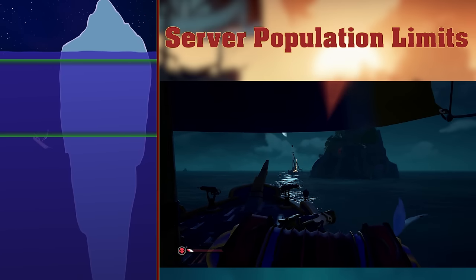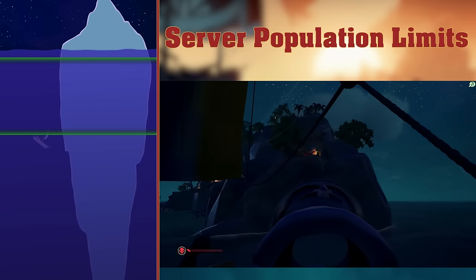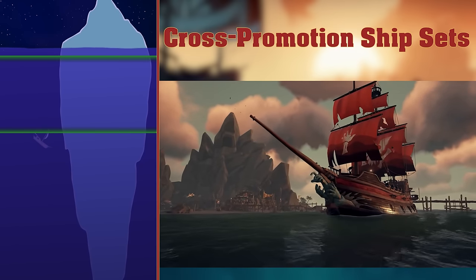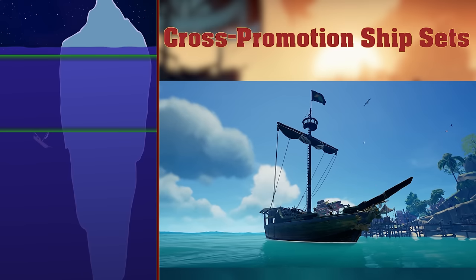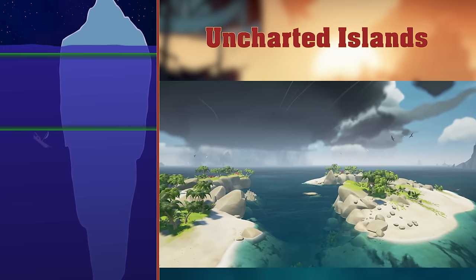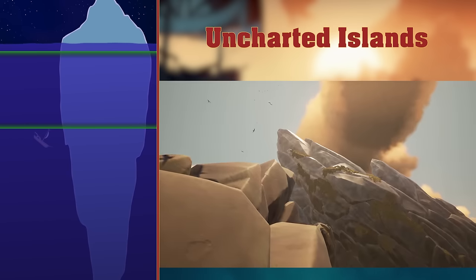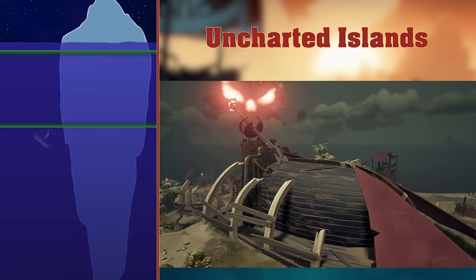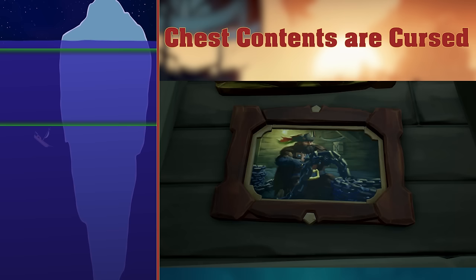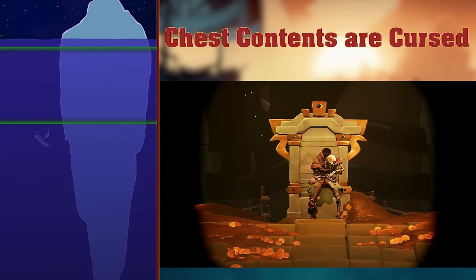Server Population Limit. Sea of Thieves servers are generally going to have a maximum of 5 active player ships in them, although it can supposedly go up to 6. In such a big map it makes running into another crew reasonably rare, but also a permanent concern. Cross Promotion Ship Sets. If Rare wants to promote another game, they will often put a ship set in Sea of Thieves to promote it. This includes State of Decay, Gears of War, Battle Toads, Banjo Kazooie, Borderlands and Halo. Uncharted Islands. There are 4 Uncharted Islands on the seas, one at K9, one at N13 which features in some tall tales, as well as the Glorious Seadogs Tavern, and Tribute Peak. The Reaper's Hideout used to be a fairly standard Uncharted Island before it became what it is today. Chest contents are cursed — much of the treasure in the Sea of Thieves is cursed, which is why the Pirate Lord used fancy metal to lock it away in chests. He was betrayed by a member of his crew who made copies of the keys. That's where the Gold Hoarders, as well as the Gold Hoarder, came from.